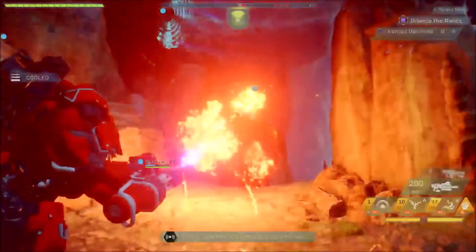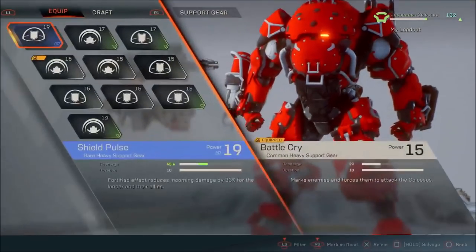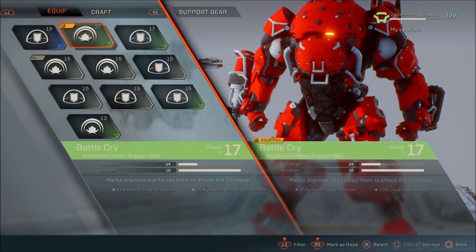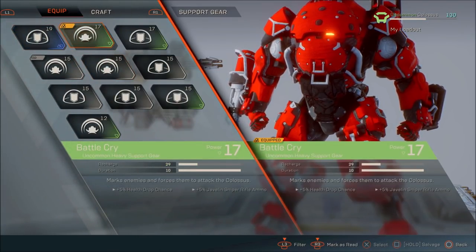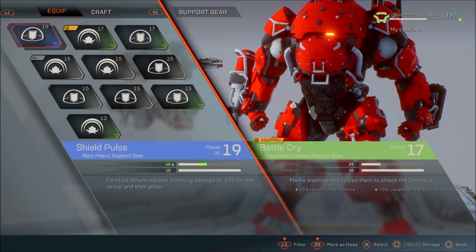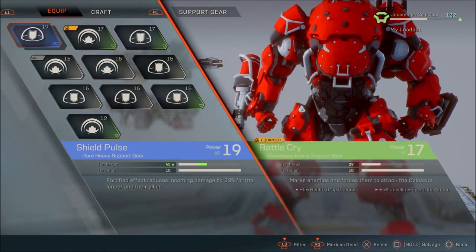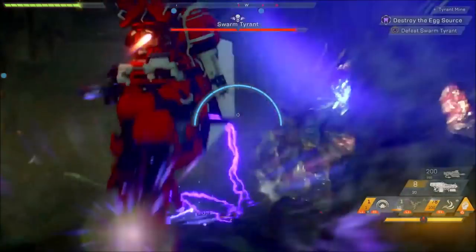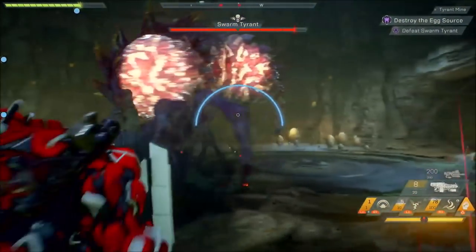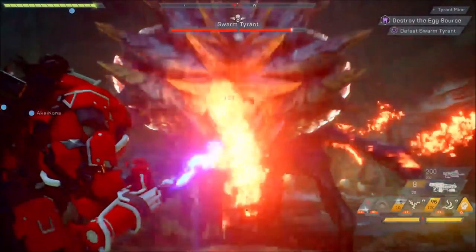The final aspect of this build I want to go through is support, and this will totally depend on your party and your playstyle. I personally prefer to go with battlecry to have enemies face me, and this is especially useful in the stronghold boss fight, exposing its weak points to your other free teammates to rain carnage. Alternatively, you can go shield pulse and give your teammates a 33% defensive barrier to reduce incoming damage for a set duration. Either is good and ultimately a preference choice, but for me I prefer battlecry simply because I can gain the attention of all enemies within range and give my teammates the opportunity to deal as much damage in that window as possible.